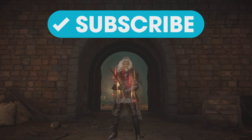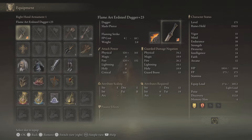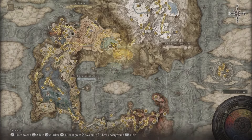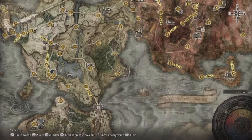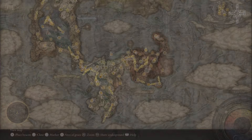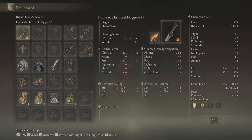So what are we using? We're using the Erdsteel Dagger. Where and how will you get it? Well, you've got to come to Fort Haight, clear out the fort, and then come back to Mr. Kenneth over here and he shall give you this weapon as a reward.